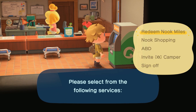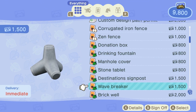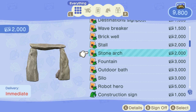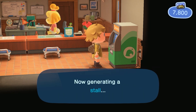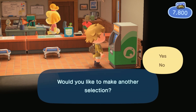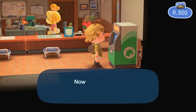For today's build to work, we're going to need to finally start unlocking some of the DIYs that exist only in the Nook Stop. There are a lot of really good DIYs in here that are going to help a ton. Some of my favorites include the fountain, which has a number of different customizations, the silo for when we want to make a farm area, the brick well, and of course the stall. The stall being the premier thing we're going to be using along this kind of boardwalk area, because I wanted to create a busy-looking area that looks like a lot of different small businesses exist.